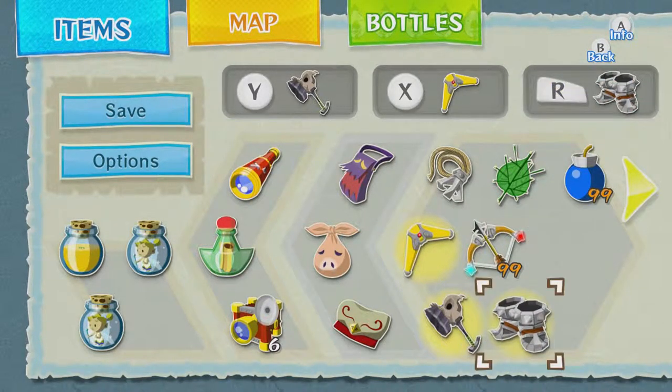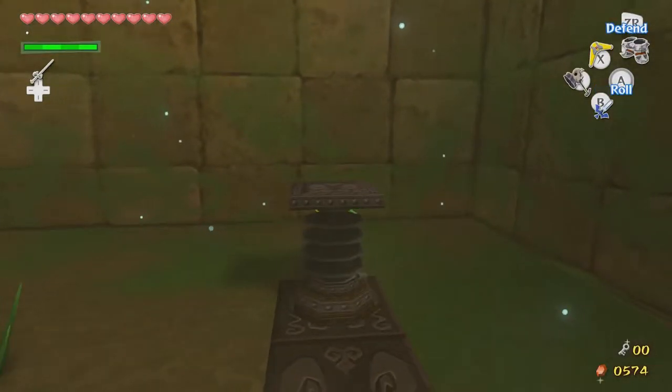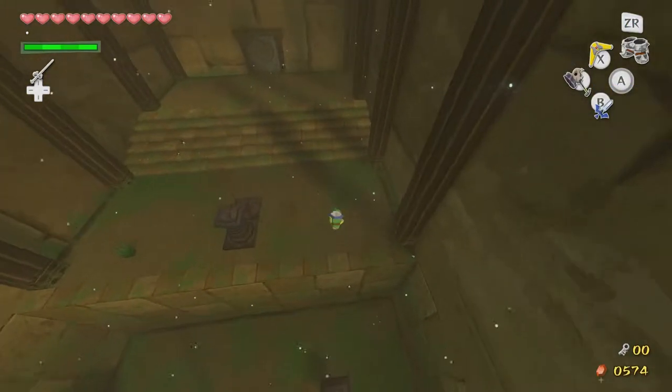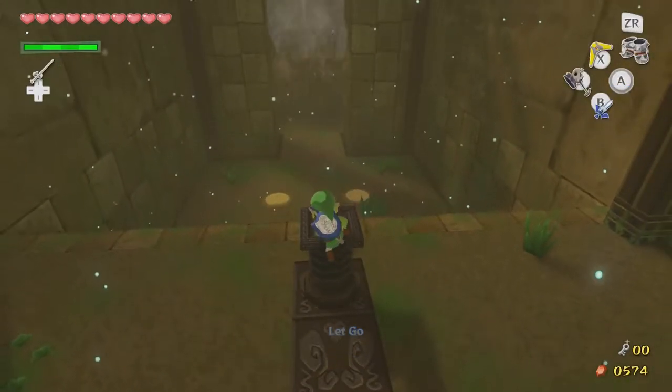Anyway, I'm going to put on our iron boots here. These work as springs — I'll take the iron boots off and they flip you up. Yay! So what we're going to do here, we'll jump on here.